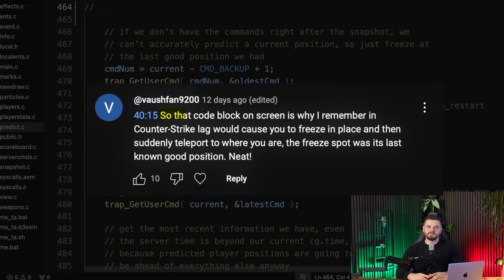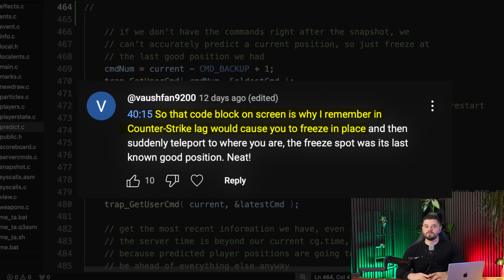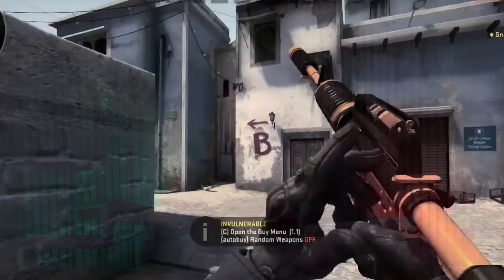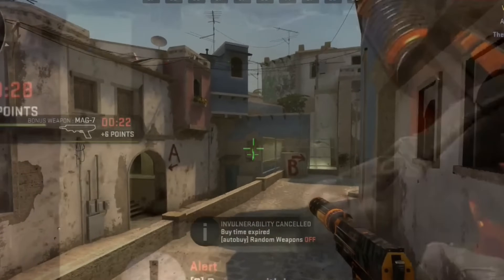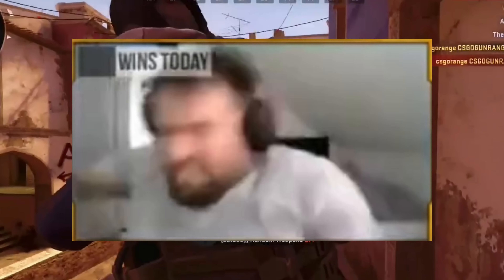A few weeks ago I uploaded a video about the Quake 3 netcode and this comment triggered some core memories. That code block on screen is why I remember in Counter-Strike, lag would cause you to freeze in place and then suddenly teleport to where you are. It felt like I'm having a fever dream. All of a sudden it's 2012 again — I'm rushing B with an AK on Dust 2 and out of nowhere I start freezing and rubber banding. Next thing you know, I'm dead and everyone is screaming in Russian. I went from rushing B to just Russian in 5 seconds.